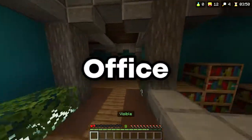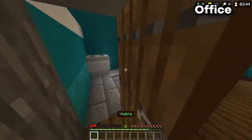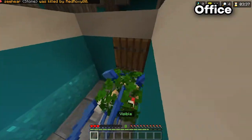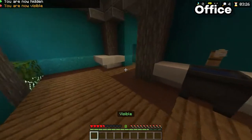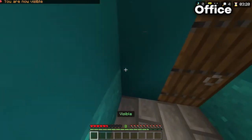This next hiding spot is on the map Office. The reason this is so helpful is because you can actually shut the door on this map — people don't even think about opening doors in hide and seek, so this is definitely a good spot. The only problem is it can be a bit difficult to get to since it's on the other side of the map from where you spawn, so you just have to be fast. Other than that, this is one of my favorite hiding spots on this map.